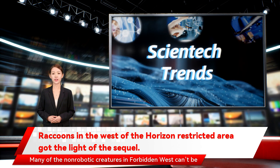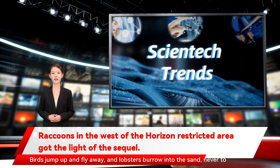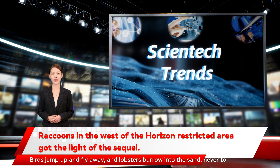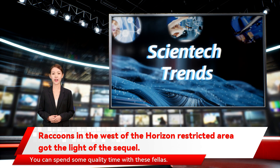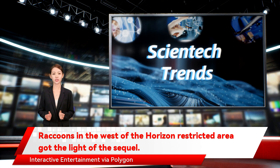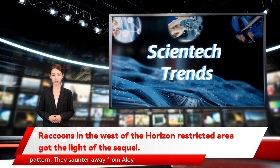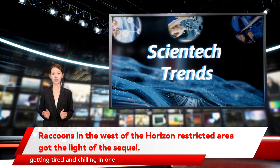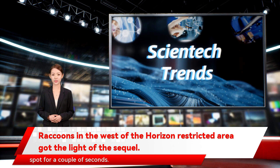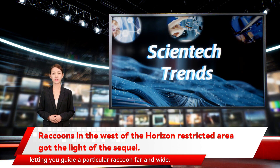Many of the non-robotic creatures in Forbidden West can't be interacted with for long. Birds jump up and fly away, and lobsters burrow into the sand, never to be seen again. But the raccoons? You can spend some quality time with these fellas. Their AI encompasses a simple pattern: they saunter away from Aloy at a leisurely pace before getting tired and chilling in one spot for a couple of seconds. If you keep this in mind, they're easily corralled and directed, letting you guide a particular raccoon far and wide.